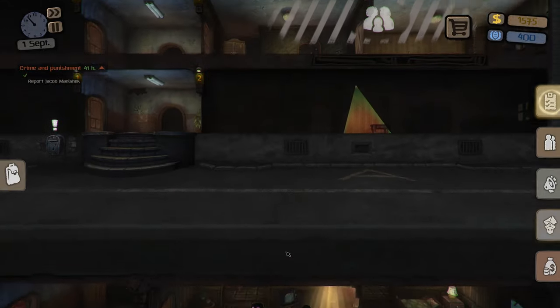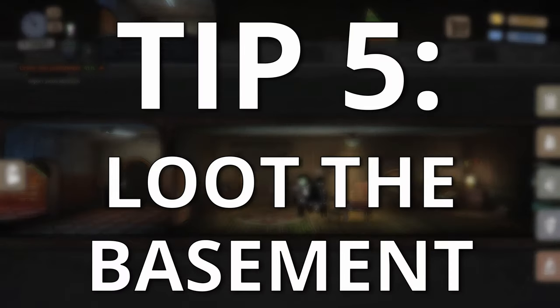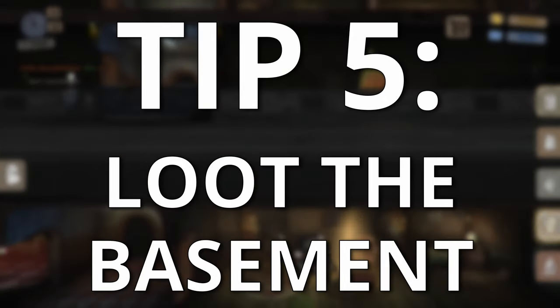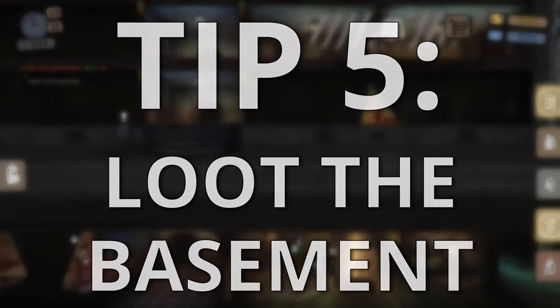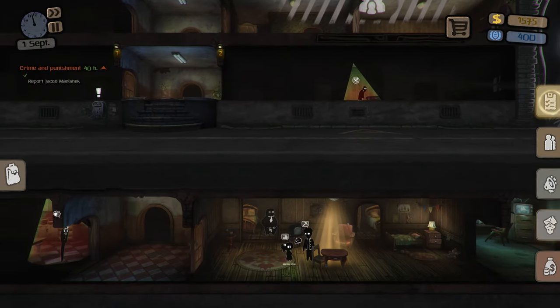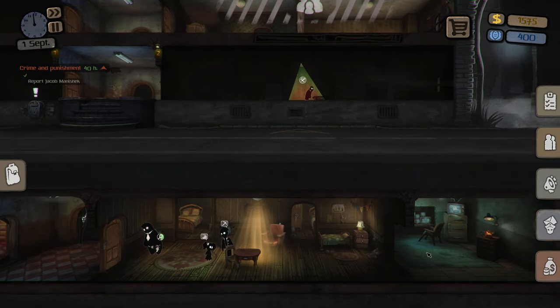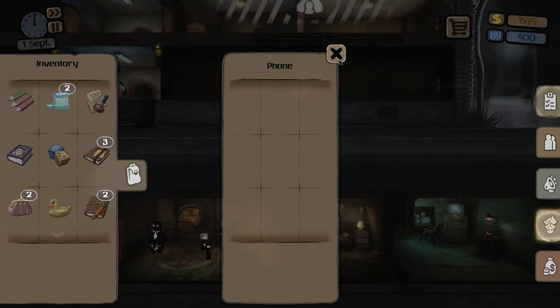Tip number 4 is to actually just wait to finish quests until the last 10 hours or so that they're available. This will buy you time to go through and make sure you can make as much money off the tenants as possible before progressing the story further, so you always want to be waiting until the last 10 hours or so before finishing tasks. Now with all that time we'll have, we can keep working on the other tips we've gone through. But let's add in tip number 5 for when all of the tenants are in their apartments and you don't necessarily have anything to do: go and take all of the items from the basement to either sell or keep as items to plant in other apartments. Items will even respawn in the basement periodically, so it's always a good idea to check those containers when you have downtime.